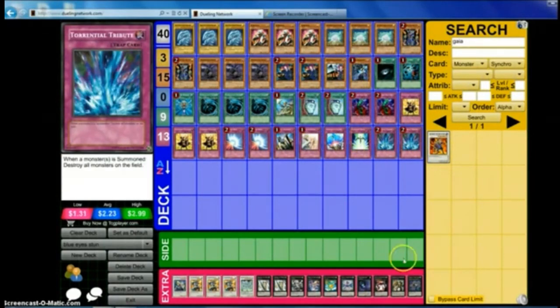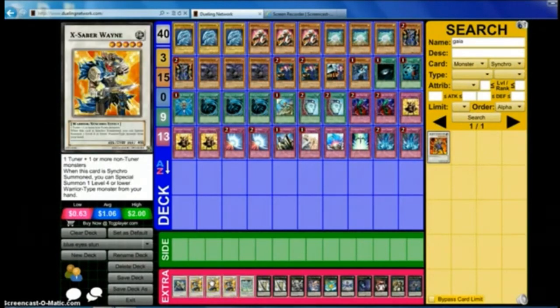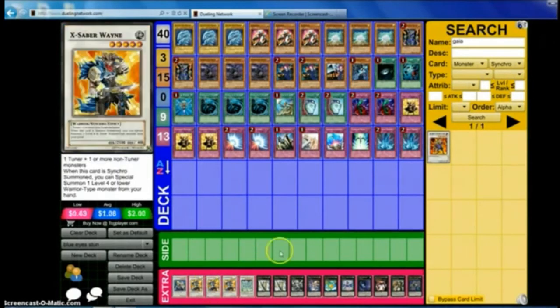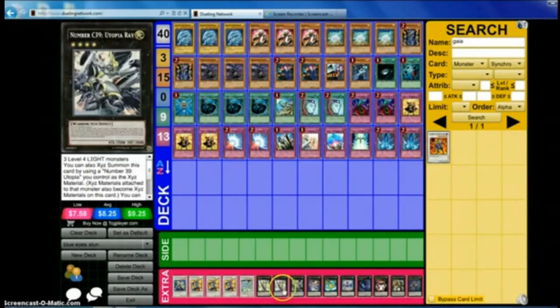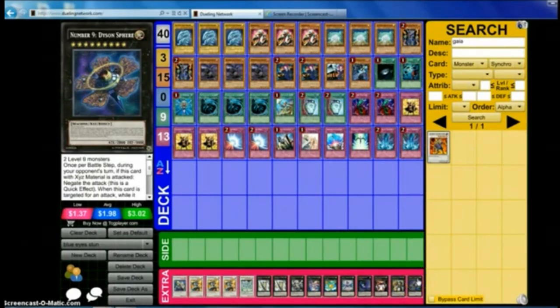Extra Deck: one Catastor — just a good synchro. Stardust goes with Starlight Road. Wayne, when you synchro summon it, lets you special summon a level 4 Warrior-Type monster from your hand, so you can sync into Wayne, get Kaibaman, then sack Kaibaman off for Blue Eyes — and you're sitting with a 3000 and a 2100 beater. Double Utopia for defense, Utopia Ray to go with the Utopias, Zen Mane, Leviathan, Abyss Dweller, Bouncer, Exciton, and Dyson Sphere. Dyson Sphere is possible because of your high-level Blue Eyes monsters. He's essentially a never-ending negate-attack: once per battle step during your opponent's turn, if this card with an Xyz material is attacked you can negate the attack as a quick effect. When targeted for an attack while it has no Xyz materials, you can target two monsters in your graveyard and attach them as Xyz materials. During your Main Phase 1 you can detach an Xyz material to let this card attack your opponent directly, though your opponent must control a monster with higher ATK than this card to activate that effect.